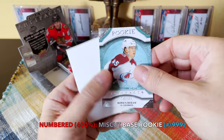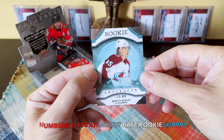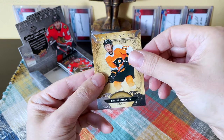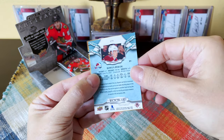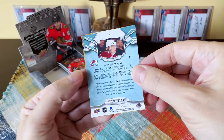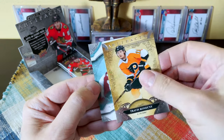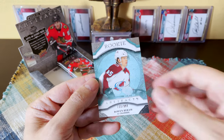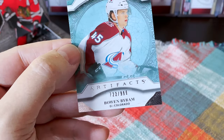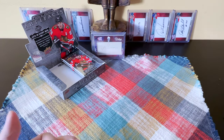Doesn't it look crooked and miscut to you? I'm serious — this looks completely miscut. I don't know if it's just how it's cut or the printing, but it's 100% miscut. Look at this, guys — unbelievable! I receive the Bowen Byram base rookie card and it's absolutely completely crooked, skewed. Look at the bottom of the card. What is going on with quality control? That's unacceptable.